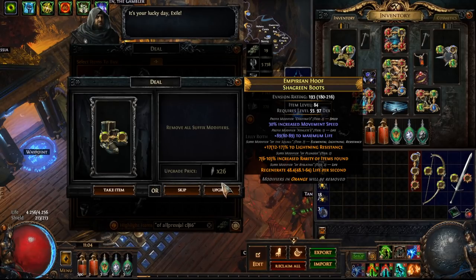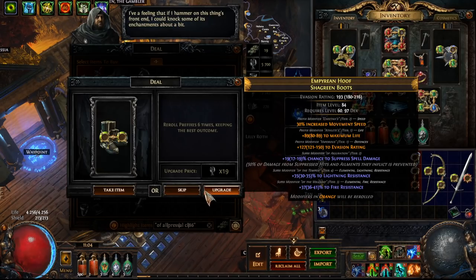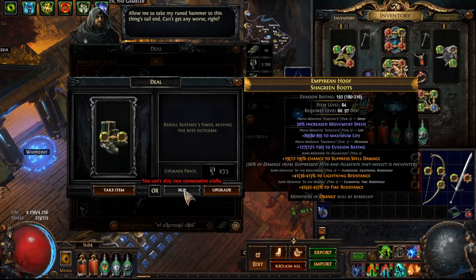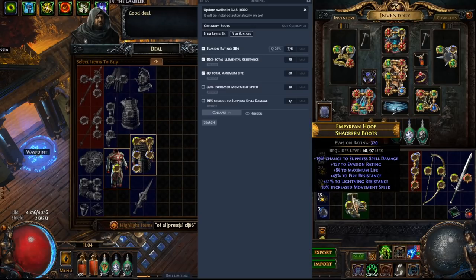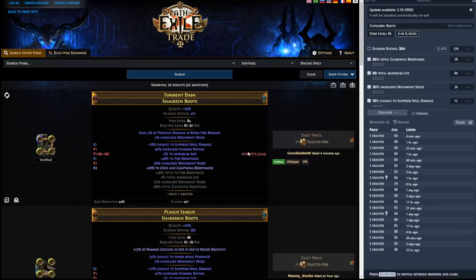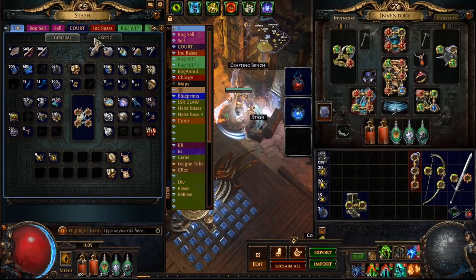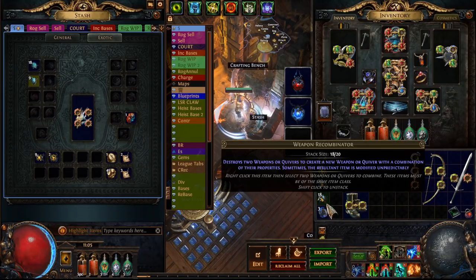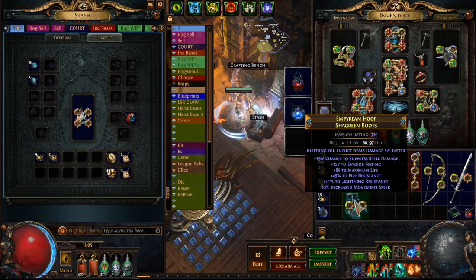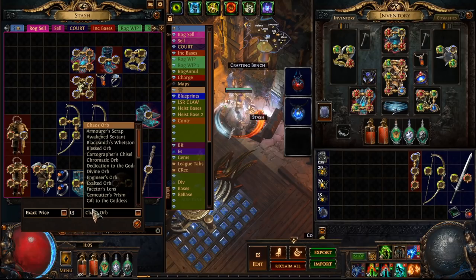Decent prefixes on these boots — maybe we can reroll into something good. Suppress — ooh yeah. Now this is good: life, movement speed, spell suppression. Please give us increased level — yes! We don't want to reroll prefixes, we don't want to reroll suffixes. Here we go: movement speed, resistances, spell suppression. What are you worth? 2x. These ones are — yeah — about 1x for someone who really wants to sell them. About 2x for these. And then also what we can do, just to play around, is just hit it with a thing like that — maybe we get a bit more movement speed, you don't have to do this. Bleeding inflicts damage faster. We can list these for probably 1.5 exalted orbs just so it sells.